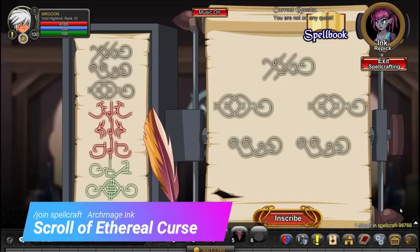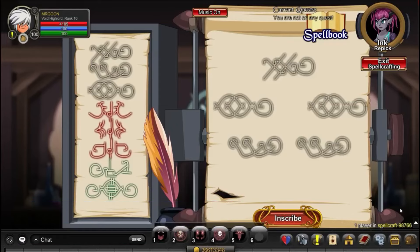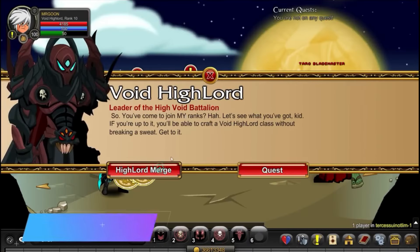Next up, for your next quest we are back at /join Spellcraft — again this time it's Archmage Inc. for your Curse. As always, just do the pattern shown on screen and that will get you the item you're looking for.